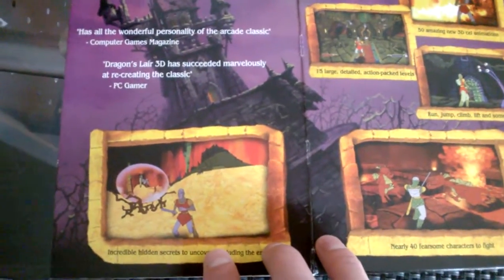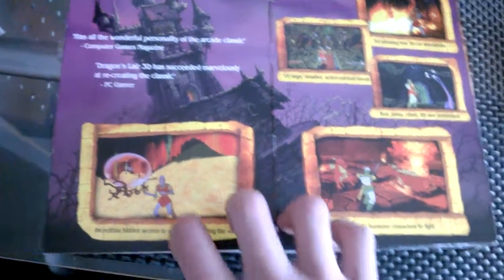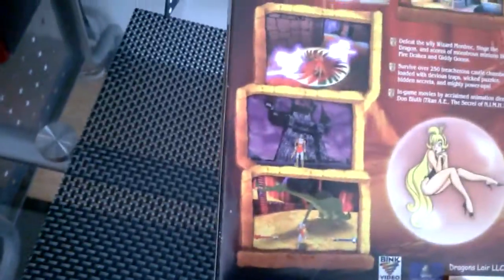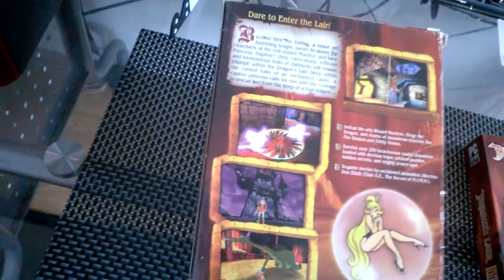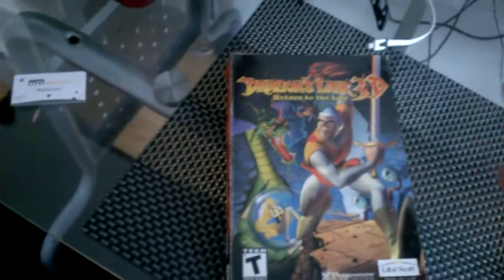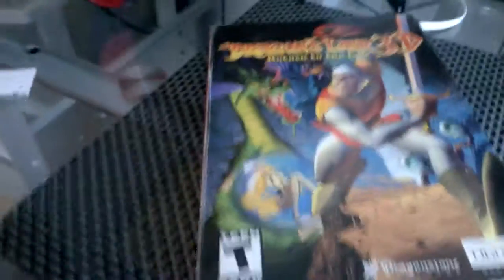This game is basically a remake of the original classic, but in 3D. You're physically controlling Dirk with his sword, you're able to climb on your own, and you're there to save the princess. I was hoping for them to make a sequel, but this game did get great reviews.